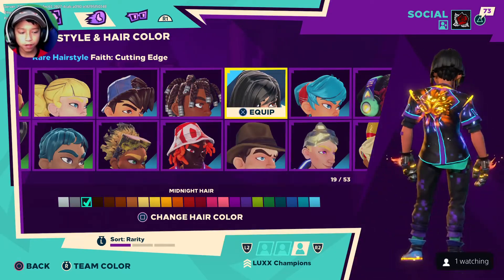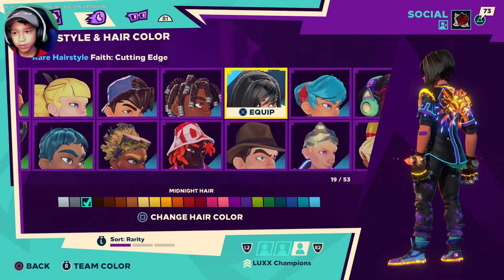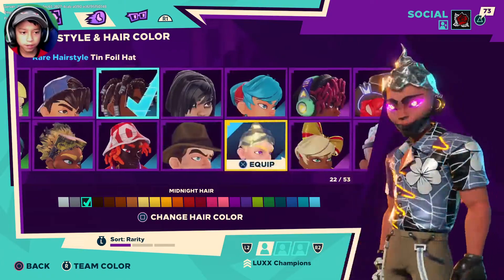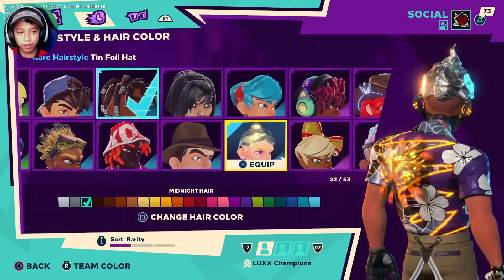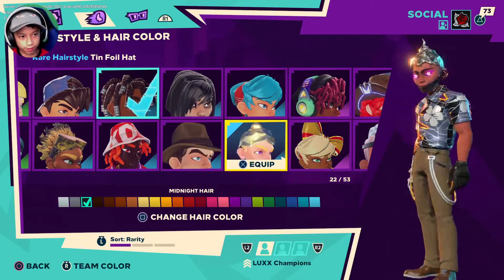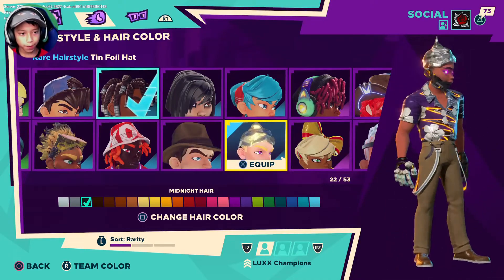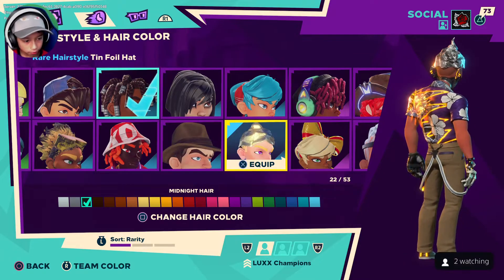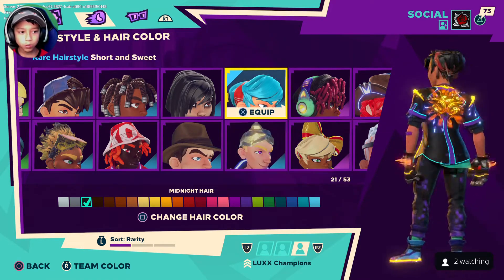You guys could unlock Faith Cutting Edge inside the Season 3 Brawl Pass, but you can't get it anymore — it was one of their first crossovers and that's done. Then we have the tinfoil hat — you could unlock this inside of Season 4 in the Brawl Pass, but it's no longer available at all.